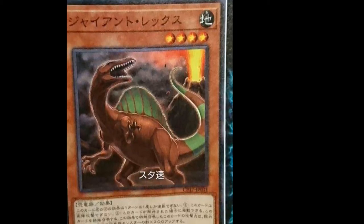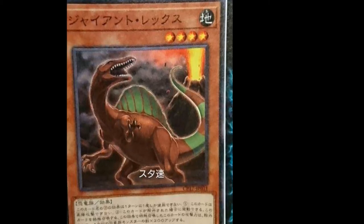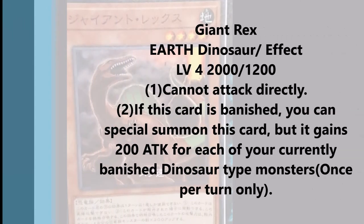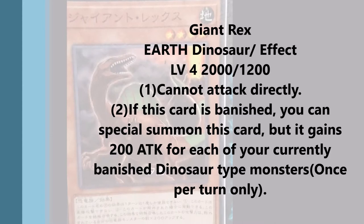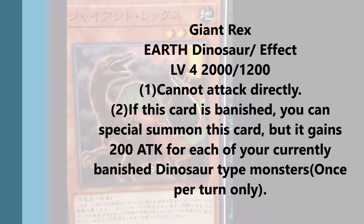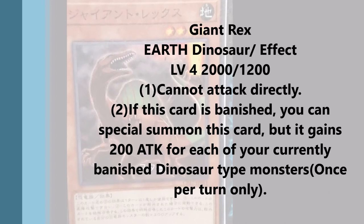A monster and two spell cards. First off, the monster is called Giant Rex. It's a level four Earth Dinosaur, 2000 attack, 1200 defense. You can probably see all this already. It has two effects. The first effect is it cannot attack directly, so it's level four with 2000 — I guess it's fair that it can't attack directly.